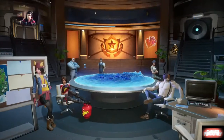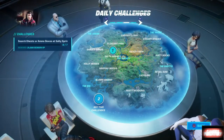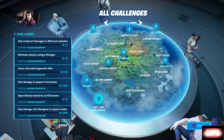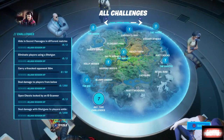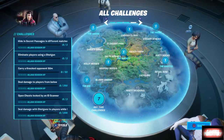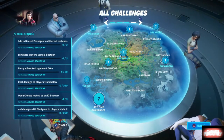Let's go down the challenge table. I'm going to read them off my list — it may differ in order from what's on screen. First off, you want to hide in secret passages in different matches — you want to do that across about three different matches. I'm not sure yet if you can do this in team rumble or if it has to be done in solos, duos, or squads. I'll cover that in an update video.